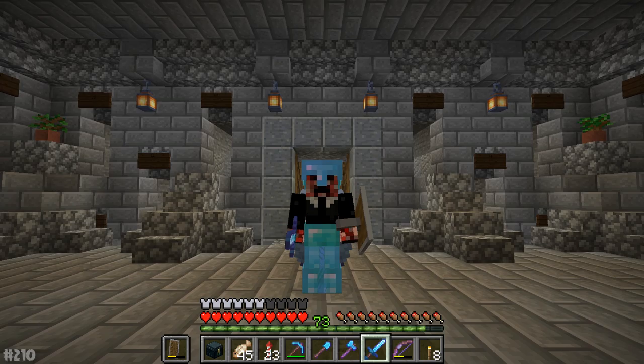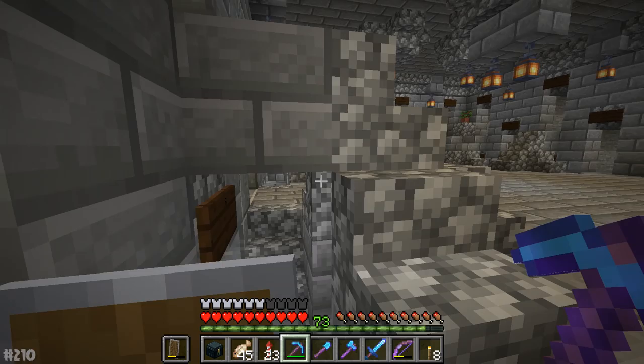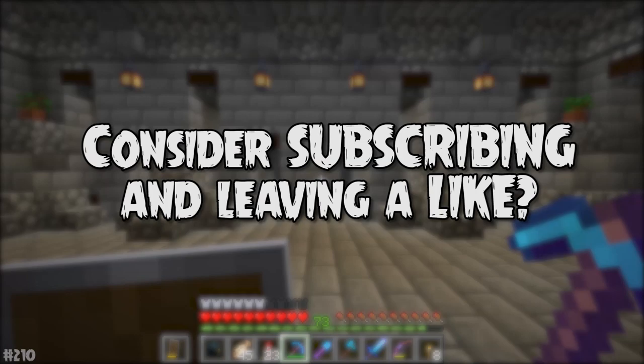Those of you eagle-eye viewers may have just noticed that the minecart storage thingy came back down. So since the last episode, I dug up the diamonds — there were in fact eight of them — and I sent it up to the top. That should all be within a chest now, which is kind of awesome. So we're going to be doing two things in today's episode. Both of them involve diamonds!